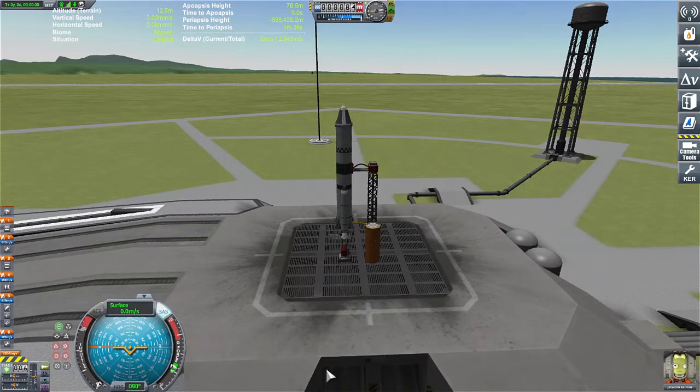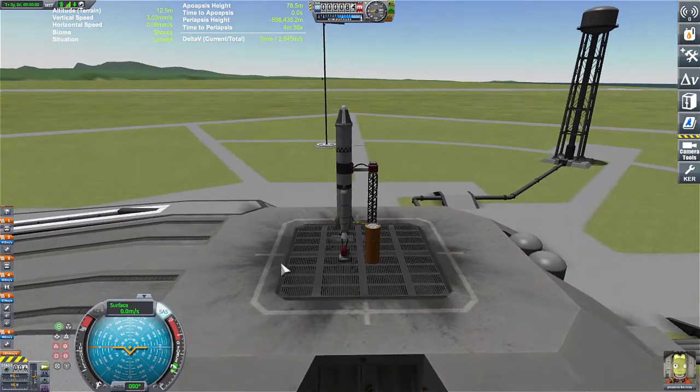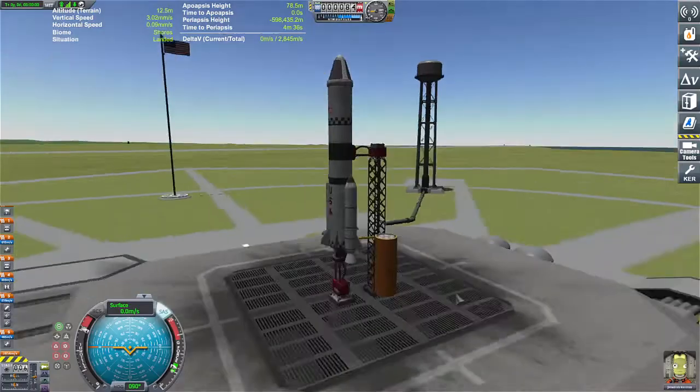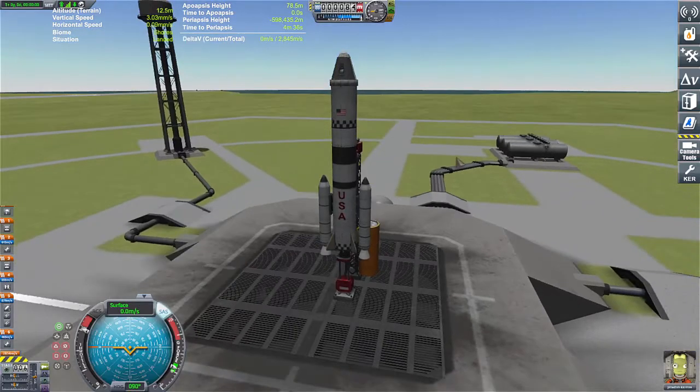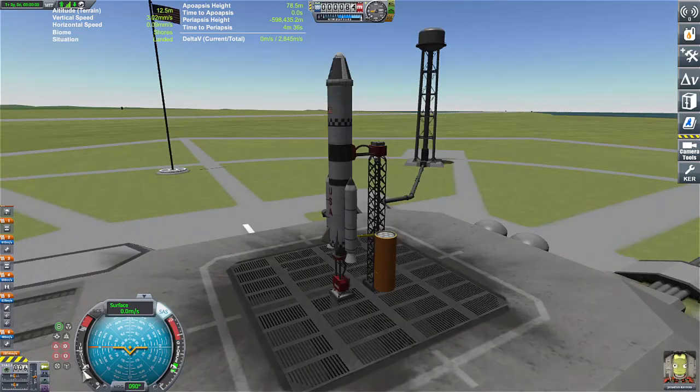First, hit the T key to get your SAS going — that stabilizes your craft. Here's a secret: you don't want to go full throttle right off the bat. Yes, some rockets do ignite at full throttle, but a lot of times rockets start at about half throttle and then throttle up as they leave the launch pad. It's like flooring your car engine from a cold start — maybe not a great idea. So I'm going to put it on about one third power.